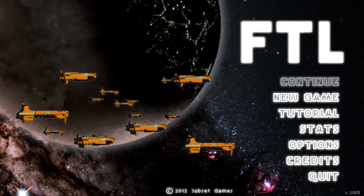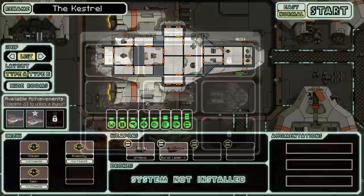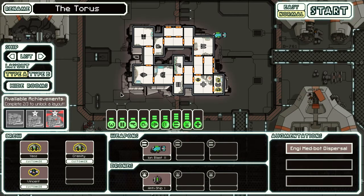All right folks, what is up — One Big Bugger coming at you with Faster Than Light In-Depth Look 101. In this episode we're going over the NB cruiser, known as the Torus. You start with two NB crew and a human.